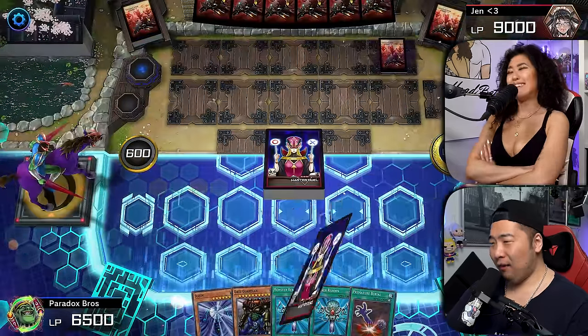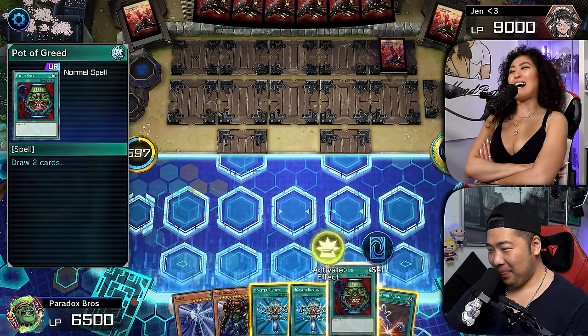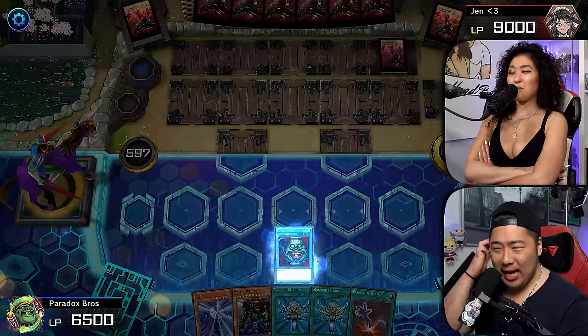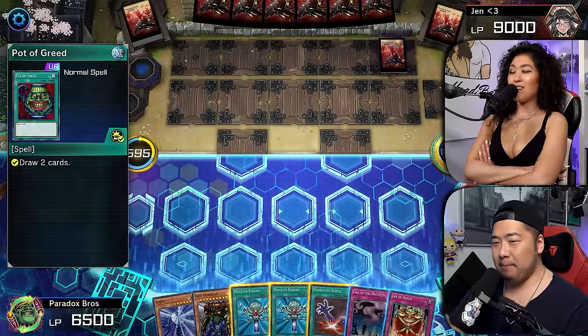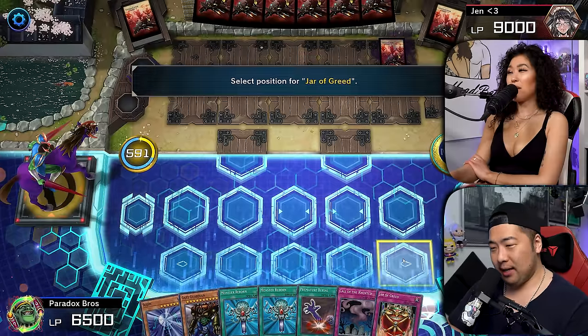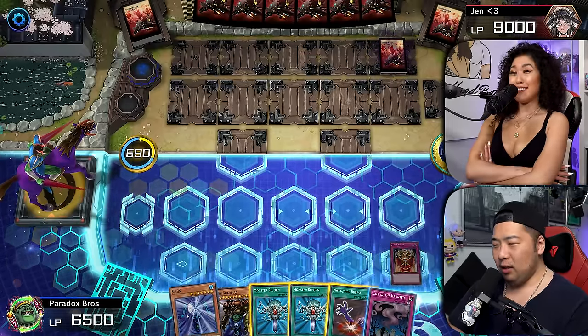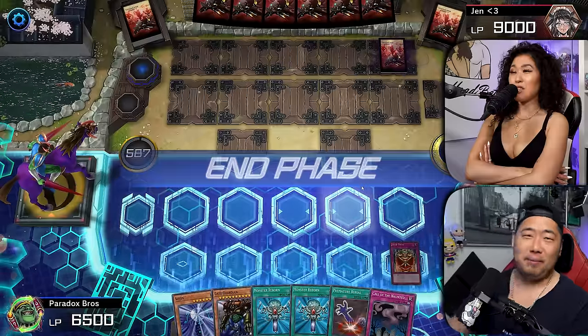I am going to activate Jar of Return. Oh my god, these decks are both so bad! The Pot of Greed — are you serious? — to draw two cards. So we have Sangha in the graveyard. My strategy is super simple guys: just draw, dump the pieces in the graveyard, and then go from there. I'll pass.